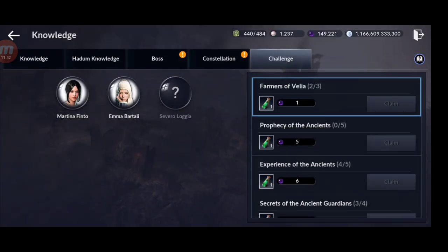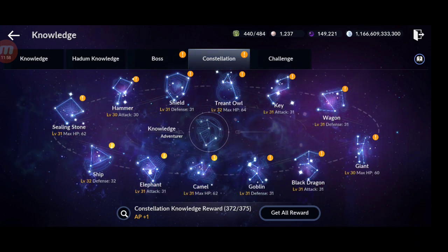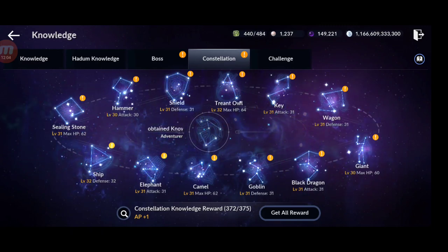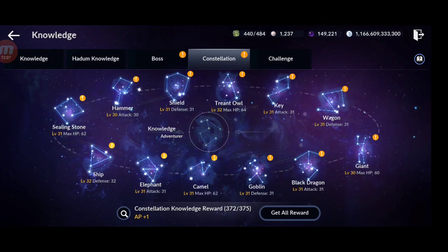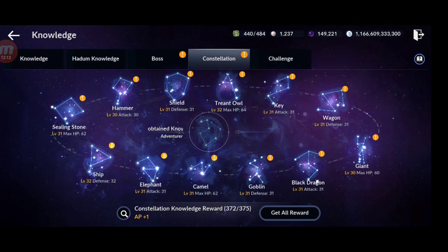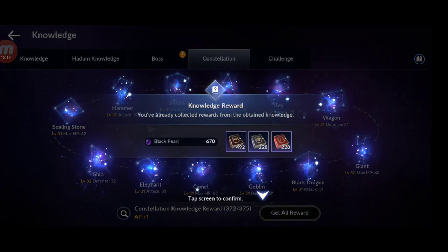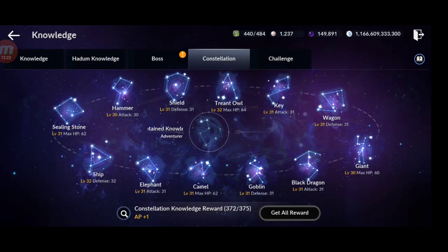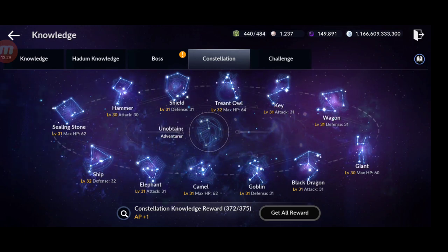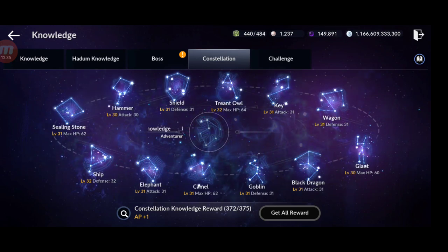For constellation knowledge — if you didn't watch my constellation farming video where I got 350 tokens and 1.2 million boss stamps, check it out. I hadn't claimed the black pearls from that knowledge yet. From constellation I only got 670 because my level was already high — after around level 25, constellation doesn't level up as fast.